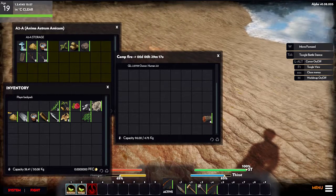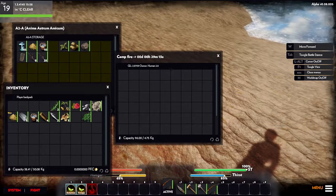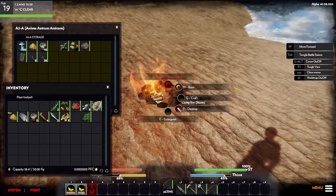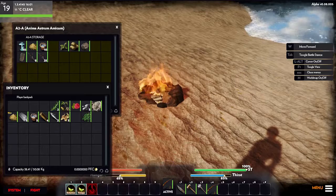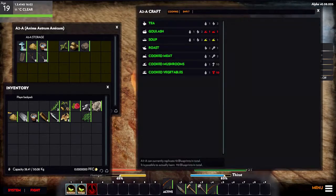Moving the five logs into the campfire gives us 29 minutes of campfire time — now it's at 30 minutes, so we're good. Now we want to use the craft option to cook our fish. We have two uncooked fish, so hit G to bring up the crafting menu for cooking or smelting.